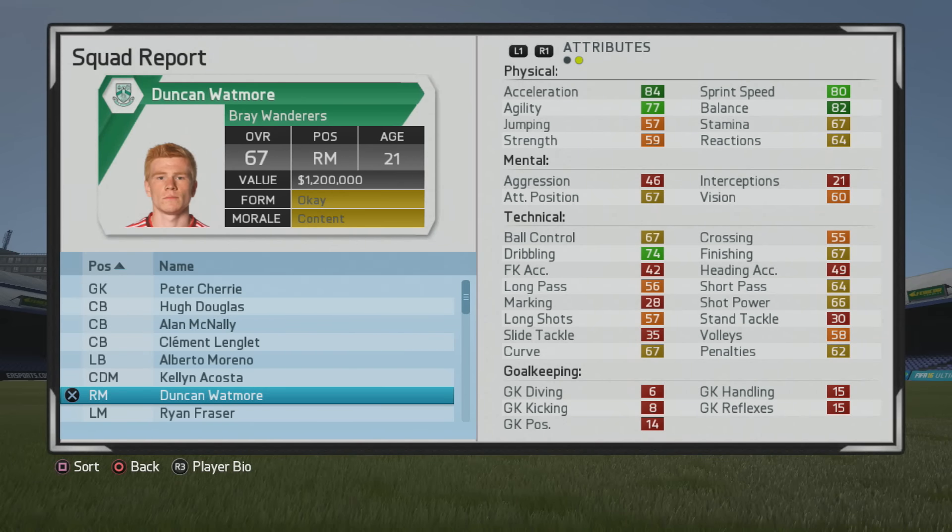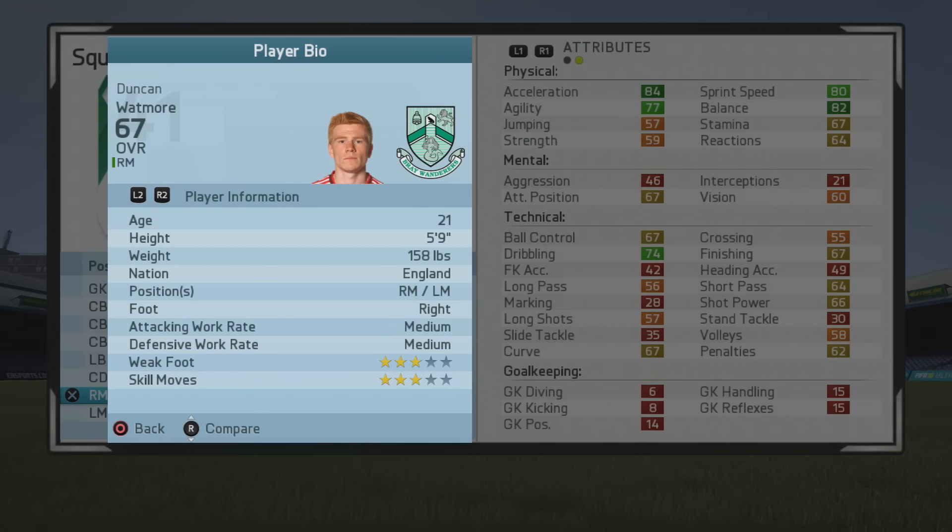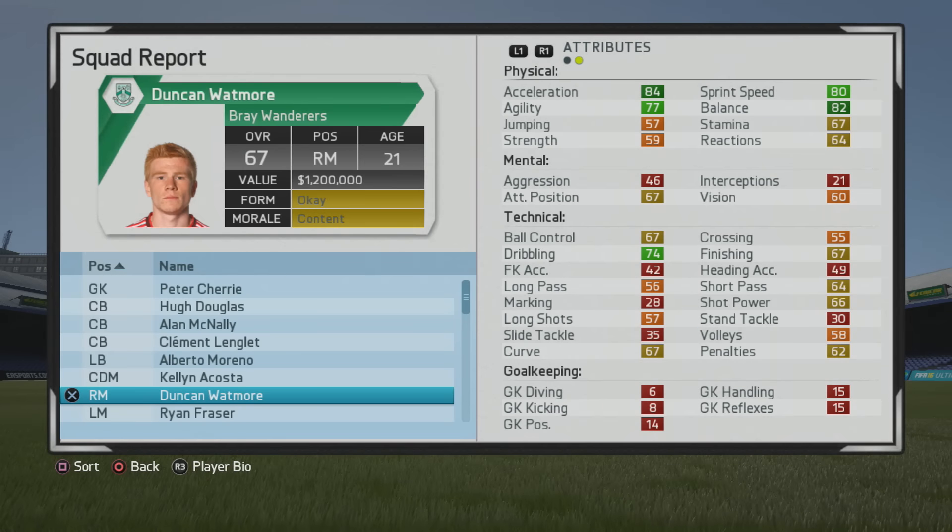Calendo! In this player goal test I'll be taking a look at Duncan Watmore, the 20 year old right mid who starts at a 67 overall — some pretty solid stats from the start. First we'll take a look at his play information: 5 foot 9, right mid, left mid, right footed with medium-medium work rates, 3 star weak foot and 3 star skill moves, so pretty solid.